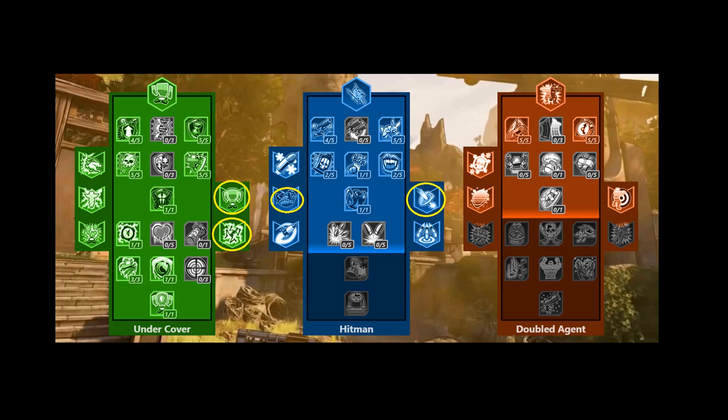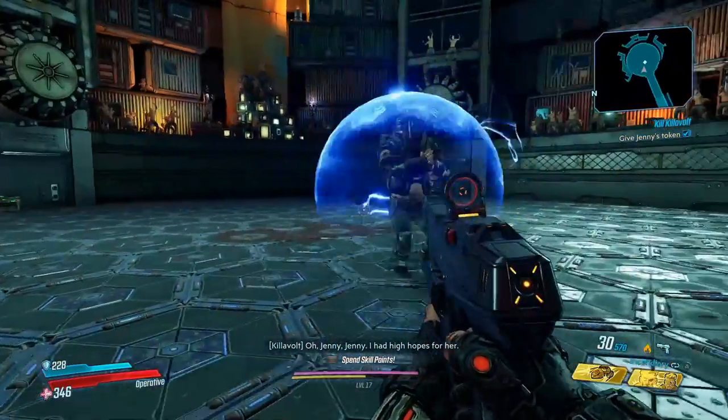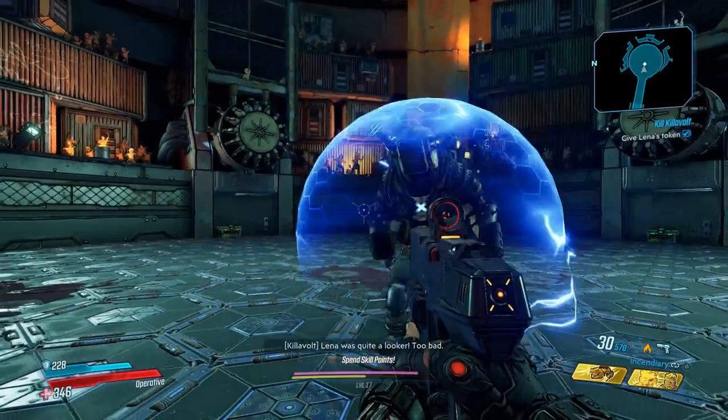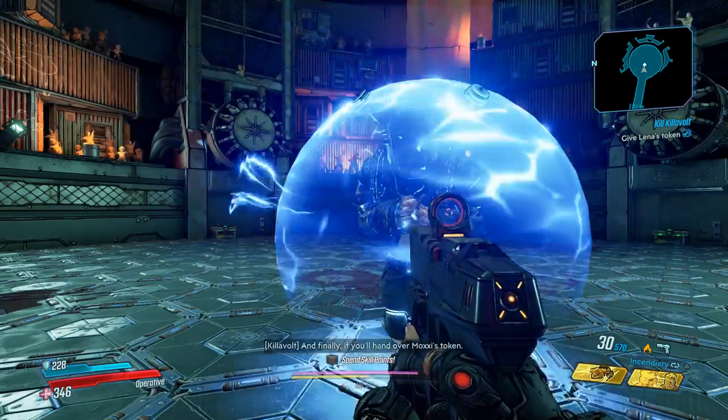For the other build, this is Stopgap CCC — Calm, Cool, Collected. I have a build guide for this, and an updated level 53 version as well. Calm, Cool, Collected combined with a Stopgap and Distributed Denial is a really strong interaction. Basically, every time your Barrier goes down, you get five seconds of immunity. You're almost invincible while your Barrier is up, and when it goes down you get five seconds of immunity — which you can use to freeze an enemy and get your Barrier right back. This also creates a pretty strong loop.